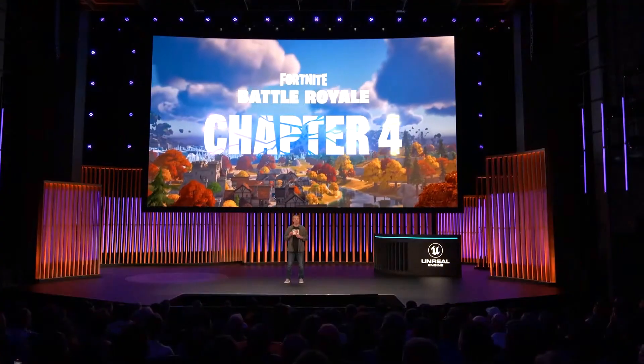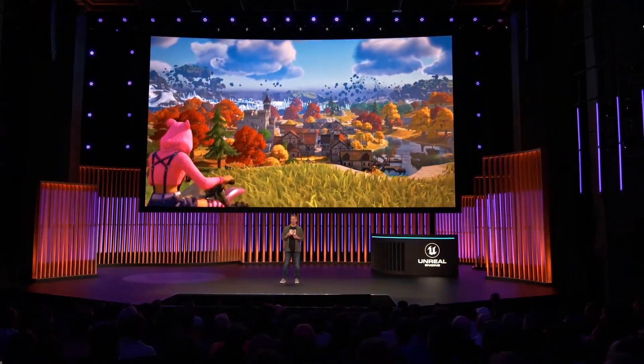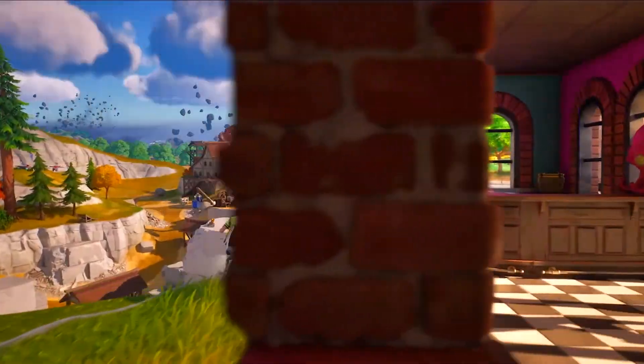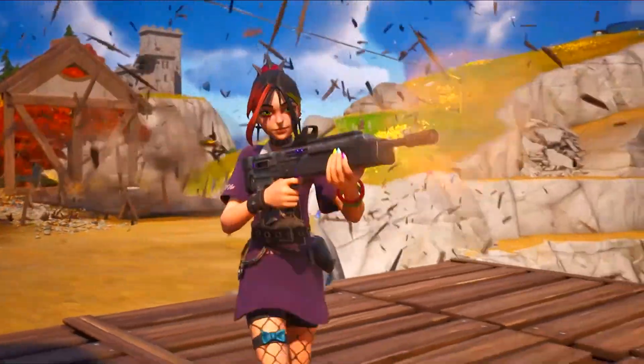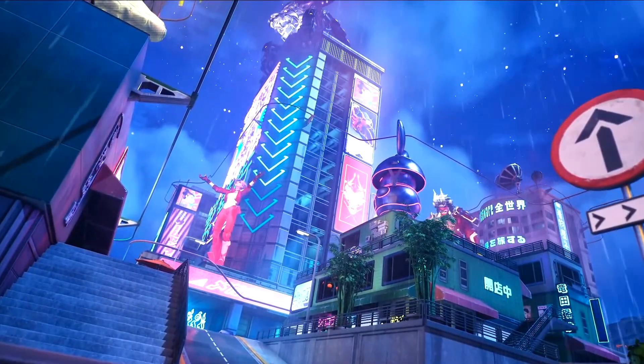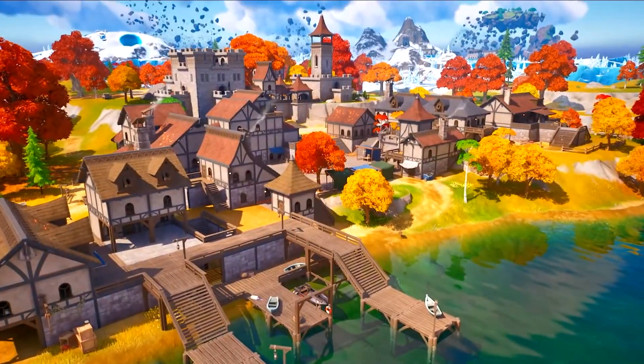For Chapter 4, we wanted to show Fortnite in a way players had never seen before. We upgraded with broad strokes, using Lumen, Nanite, and other UE5 tech. We worked directly with the engine team to improve these features and ensure they scaled on all platforms Fortnite ships on.